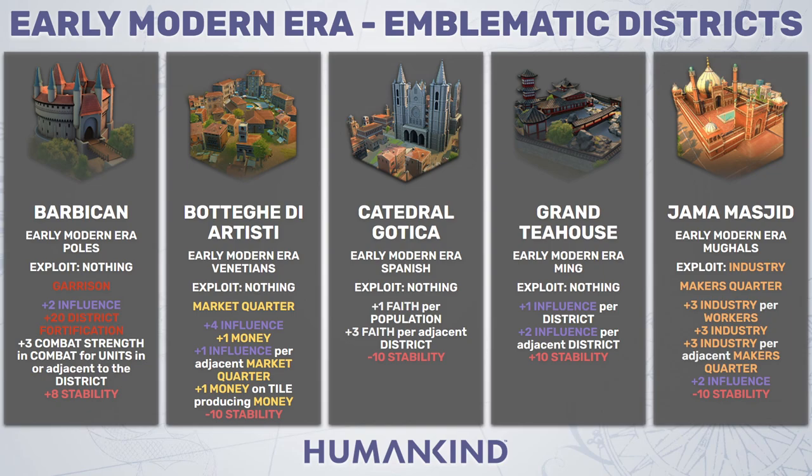Then we have the Bottega d'Artisti from the Venetians — a market quarter that exploits nothing. This might sound bad, but it functions exactly like a normal market quarter because there are no native money tiles in the game, so exploiting nothing doesn't ruin anything. You gain plus 4 influence, plus 1 money by default, an additional plus 1 influence per adjacent money quarter, and plus 1 money on tiles producing money. This is the strongest attribute, because it scales amazingly depending on how many territories you own, and it can be used in the late game when you start absorbing cities together.